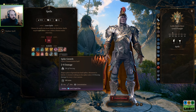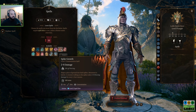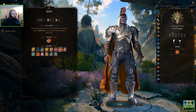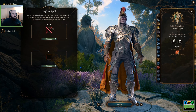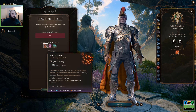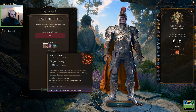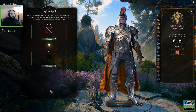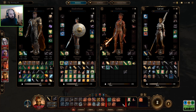Spike Growth: shape a piece of ground into hard spikes — like Thorns. Movement is halved and the creature walking through it takes 2 to 8 piercing damage every time. That's so good for traps. We also gain Darkness. No, keep Hail of Thorns for now.